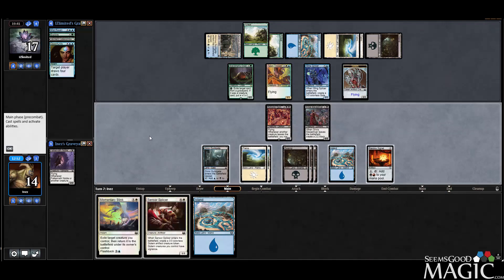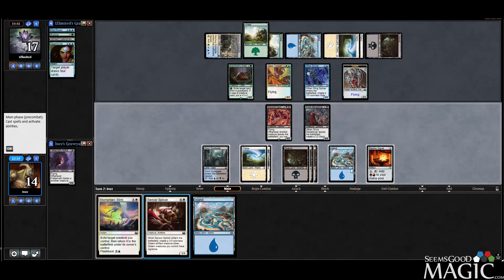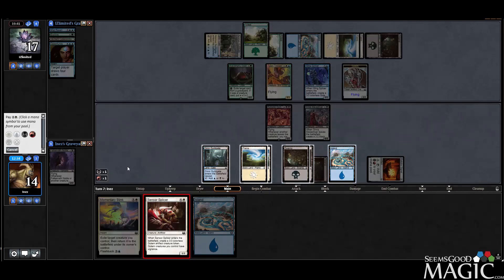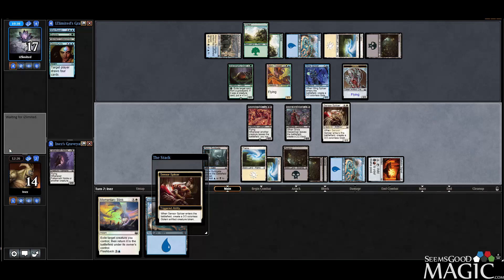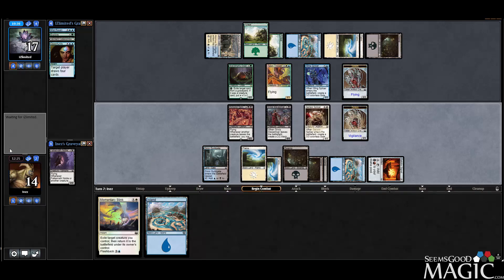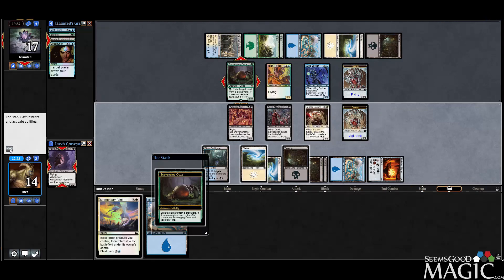Let's play the White Mana this time. We can attack with the Slave Driver — they could block with a Golem and a Talon Trooper. Let's just be patient; they don't even have that many more cards than we do. Pay a White, play our Splicer, and then pass so we can leave up the Blink to protect from removal and get some Sensor Splicer value.